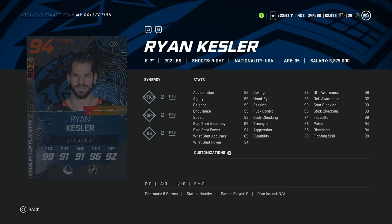Under him, we've got the 94 Ryan Kessler. I can't stand him as a player, as a Sharks fan, but it is what it is. He's 6'2", 202 lbs, 99 skating, 94 shot power, 89 accuracy, hand stats all above 90, body checking at 94, and faceoffs at 99 — he was always great on the draw. This is a very, very good center card, kind of that next level up from Nick Bonino if you can afford him. He is right-handed though, so if you can use right-handed centers, perfect; if not, not sure he'd be worth it.